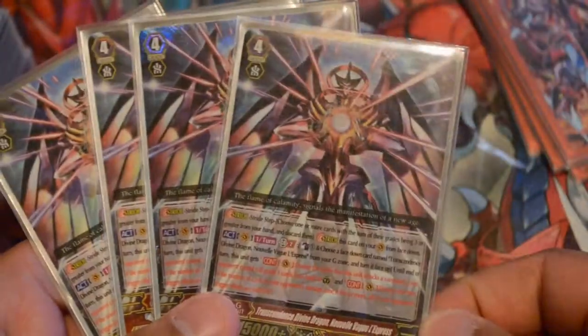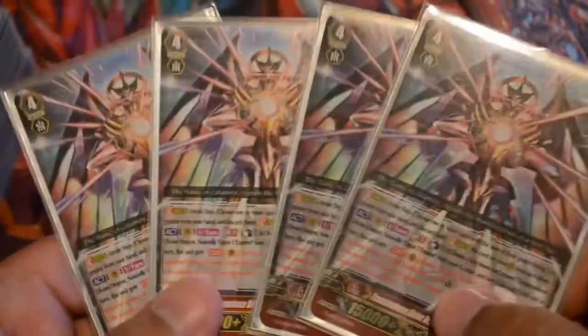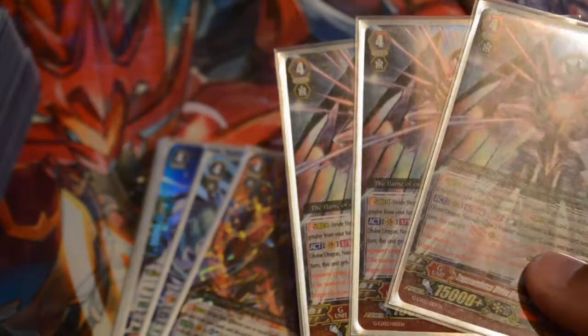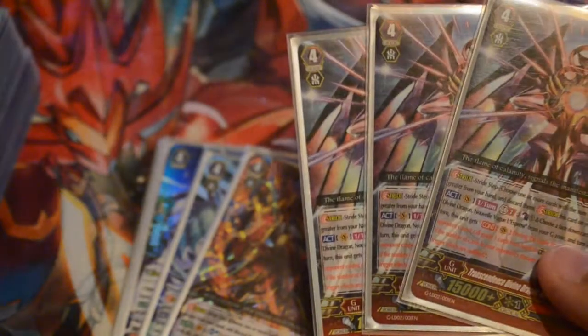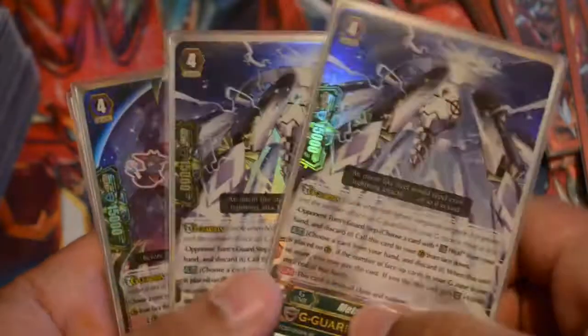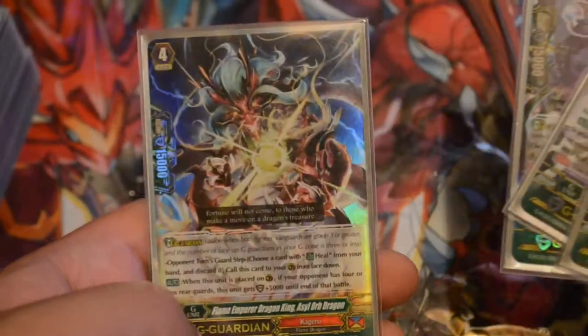From options, we play four Noble Express. What she does: counterblast one, flip a copy of her, then my opponent can't call ones and the triggers are nullified if it's five or more — so four of her is pretty good. We also play one Sea Breeze as a tech, and then we have two Screws, a Dismal, and an Orb. Once new cards come out, I'll probably add those to this deck, but that's the G zone for now.